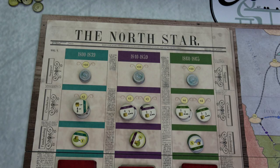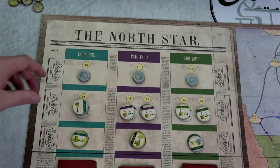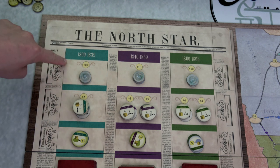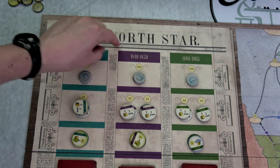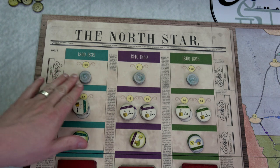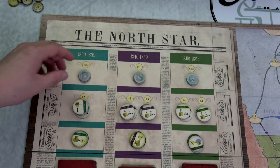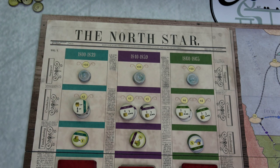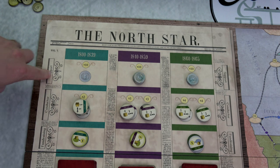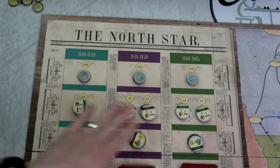One prerequisite for winning is we have to purchase all of the support tokens. Based on player count you set up a certain number per era. For a two-player game we'll have two in the 1800s, three in the 1840s, and two in the 1860s. We have to purchase all of these support tokens and save 10 slaves to win. The support tokens do nothing during play other than garnish support, but purchasing all of them in a specific era moves you to the next era.